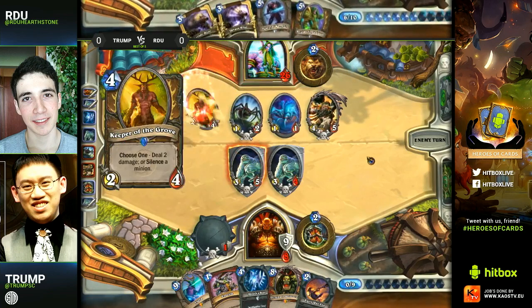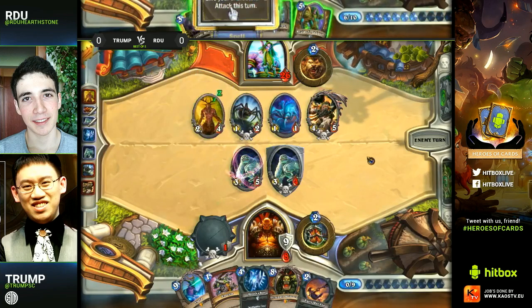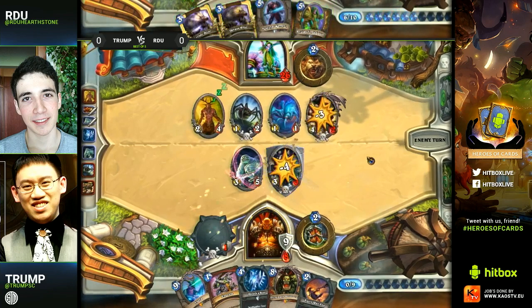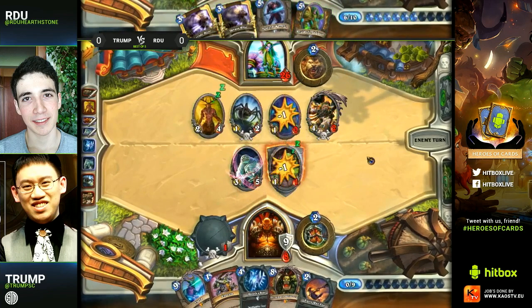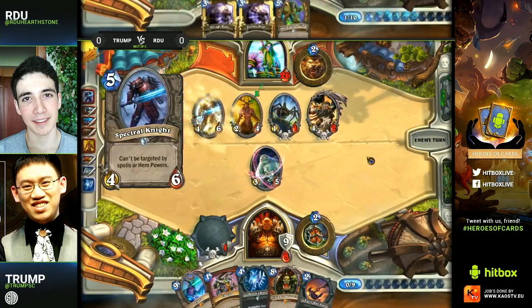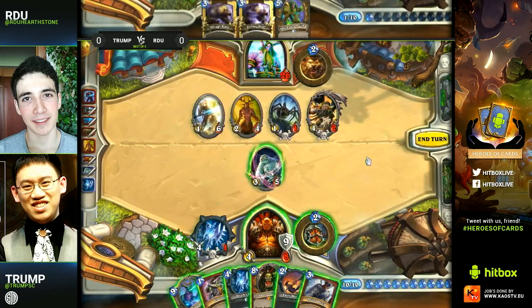He needs to make some kind of nice plays to play around that Death's Bite deathrattle by sacrificing the one-one. I would like to see a Spectral Knight on the board. He does have the ability to at least clear out one of the Sludge Belchers — just swing through. But yeah, you don't really need to taunt at this position if you're not worried about too much coming out. He does play the Spectral Knight and I do believe it's the correct choice here.